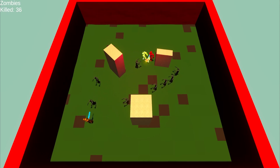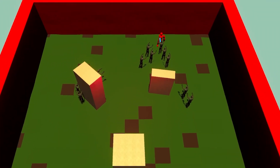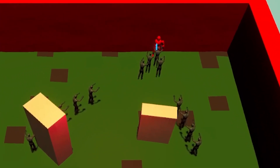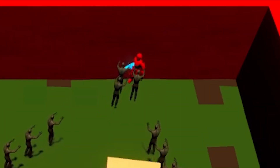It looks like they are getting a little bit overwhelmed. Greg 2 is gone, so now Greg 1 is the last hope. But the zombies are surrounding him and there are more and more of them. They're overwhelming him and — wait, what? They just pushed him into the wall.